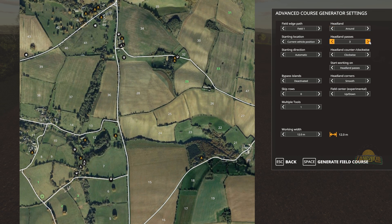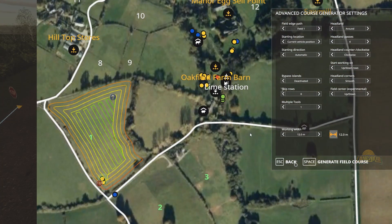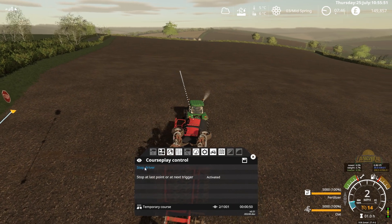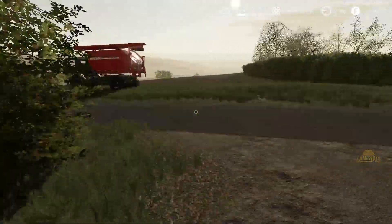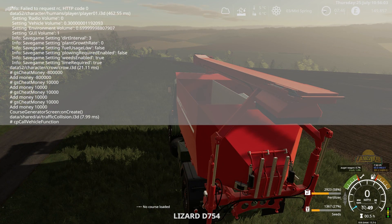So we're going to be doing headlands, four passes around. There's no trees in the way to deal with. Up and down rows — that's 12 passes. Generate. And we'll go, first waypoint. We are on oats, drive course. Now I'll head down to the bottom there. And that's us driving on into the dark — which is actually what I want to do, because I can't remember if I've switched it off or not.